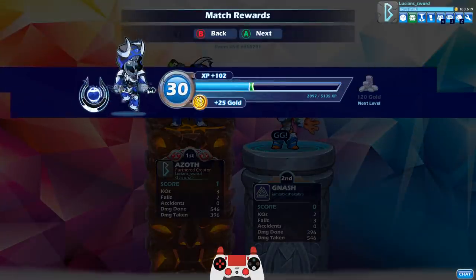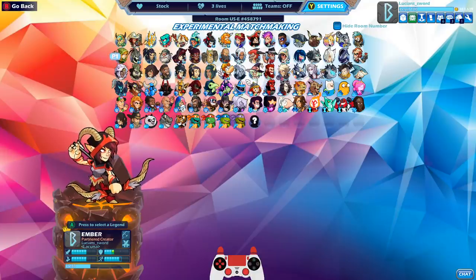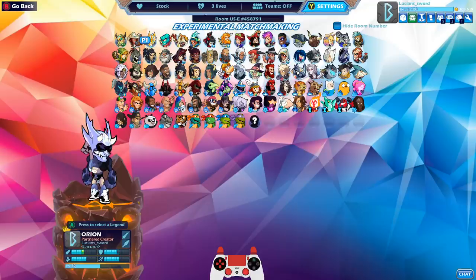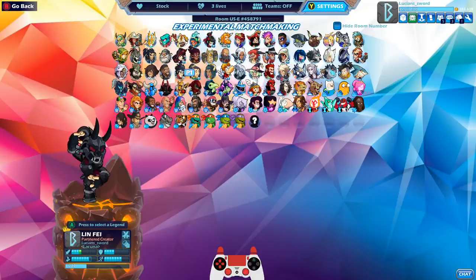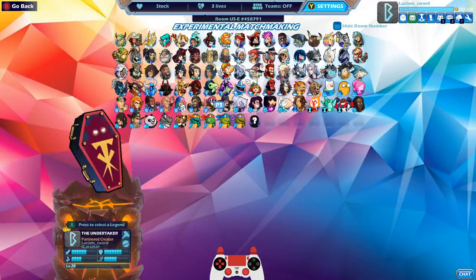That's gonna be it for the episode. I think I showed all of the weapons — I showed the orb, the Katars, the hammer, the axe, the sword, and the greatsword. Let me know which one was your favorite, guys. And as always, I'm gonna put the link in the description so you can download it. Drop a like if you enjoyed. Please subscribe for more Brawlhalla content as well as Rocket League and other games. This is LucianSword — hope to see you in the next video, guys. Take it easy.